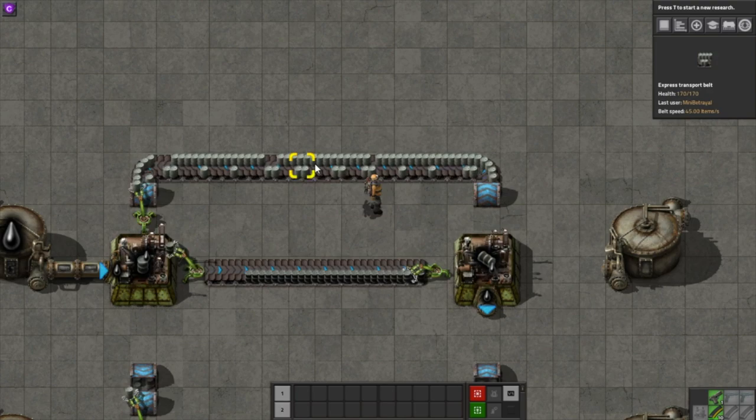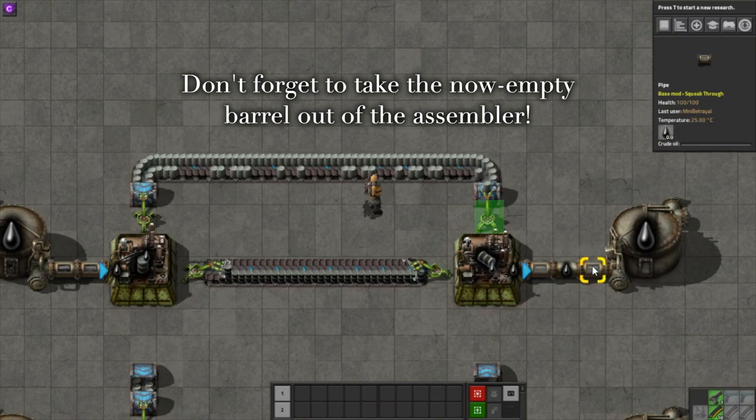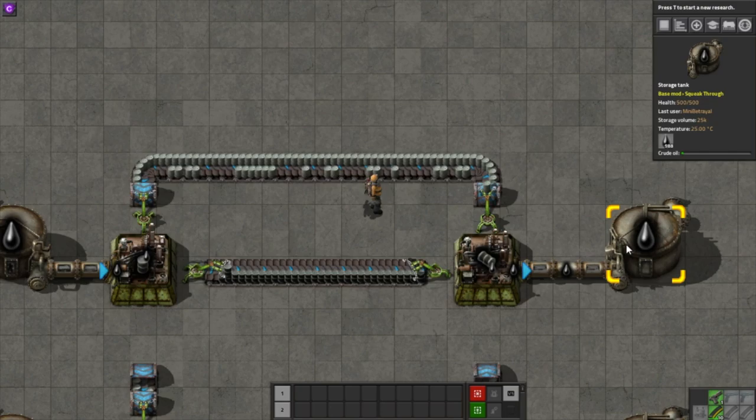Note that barrels, empty or otherwise, only stack to 10, so keep an eye on available space. There is a recipe for each different fluid — aside from steam, which cannot be barrelled, though if you really want to move steam around the map, you can use a fluid wagon on a train.